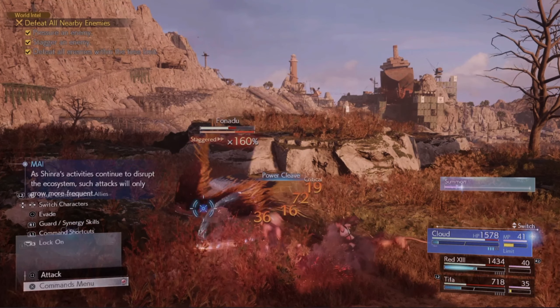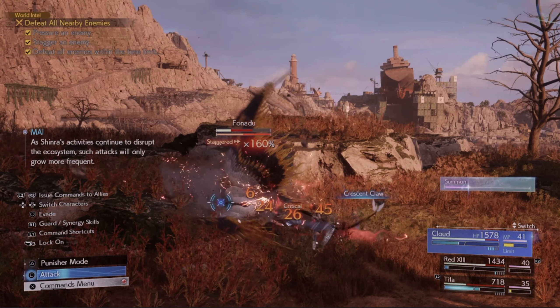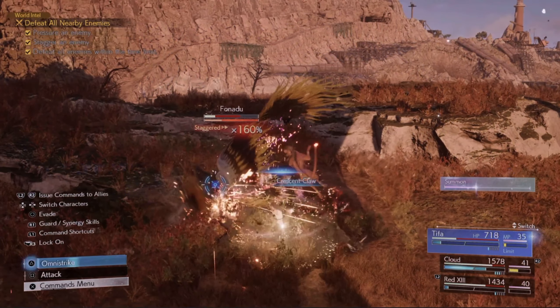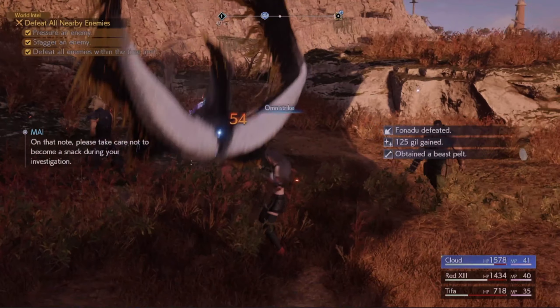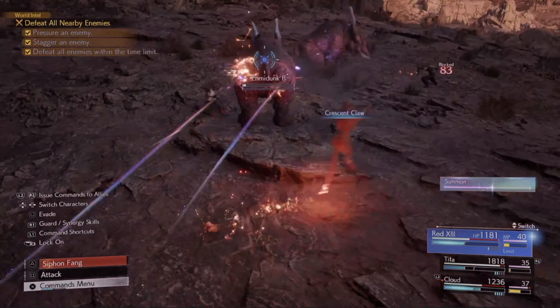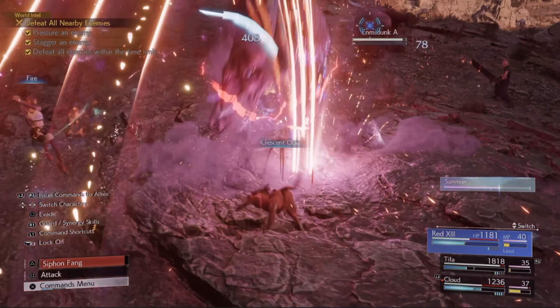One thing I would personally advise is making sure you read enemy attacks and switch into Punisher mode when an enemy is staggered to maximize your damage output. I'll be going through in later guides how to use different characters together to maximize damage output when an enemy is staggered, so stay tuned for those.